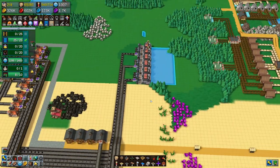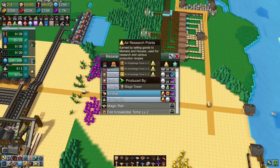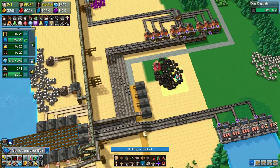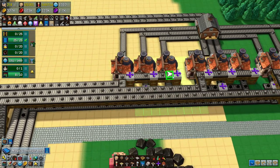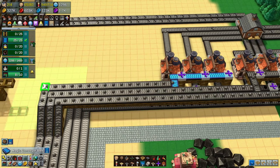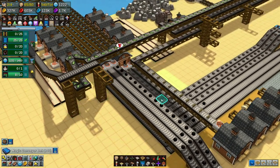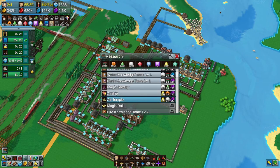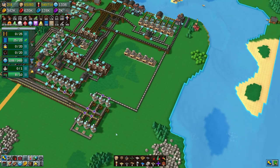While waiting on the research points for the airship — I thought it was 1,000 but it's actually 1,500 — I have something to entertain myself with. I'm going to upgrade all of these belts because right now the belts are the bottleneck for this forge area. By upgrading all of these belts we'll be able to output far more than we were just a few moments ago.